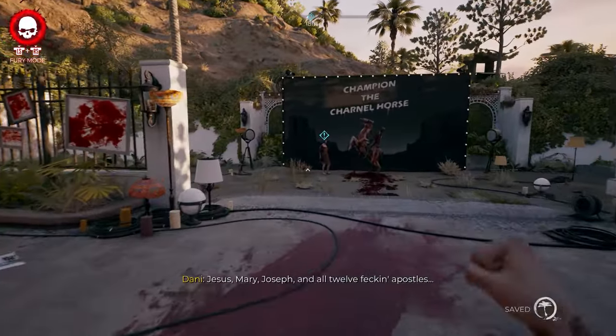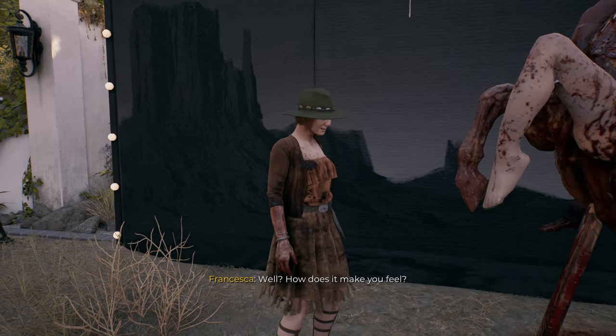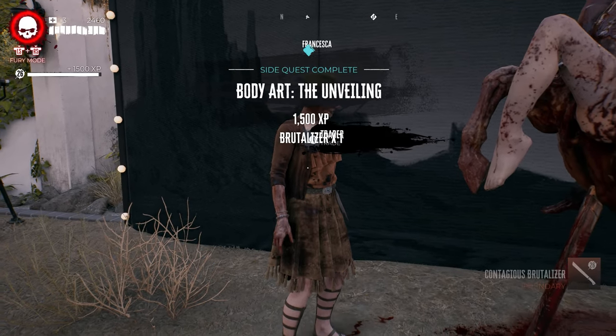Once you're done with all the quests, Francesca will eventually be outside the back of her house with a final quest. As soon as you talk to her, she will give you the legendary item — the Brutalizer machete.